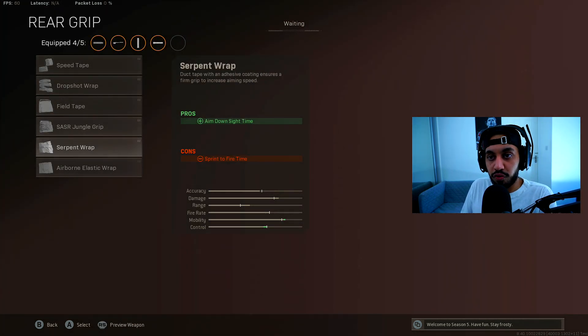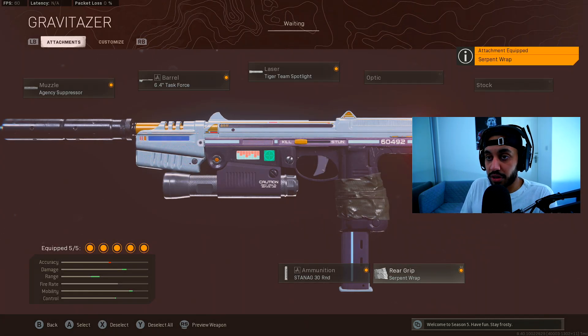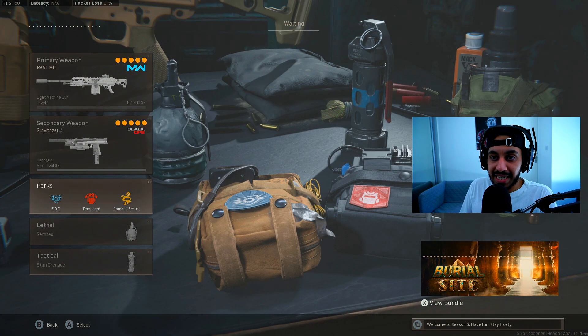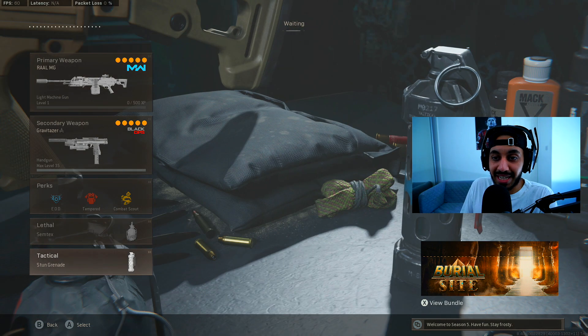For the rear grip, go for the Serpent Wrap. The iron sights on the AMP are actually pretty clean and easy to use, but if you struggle you can remove the Serpent Wrap and put on an optic. For perks, use EOD, Tempered, and Combat Scout, with Semtex and Stun Grenades as your equipment.